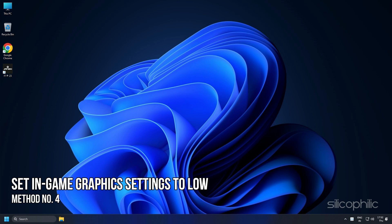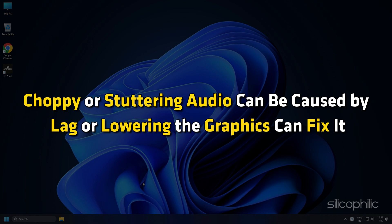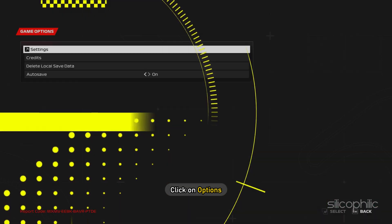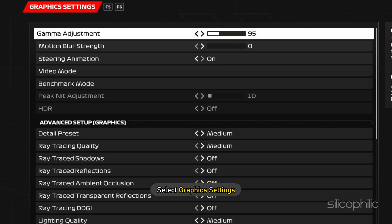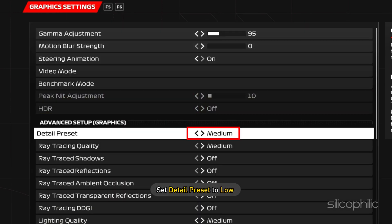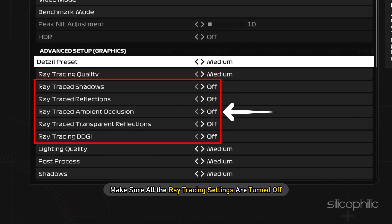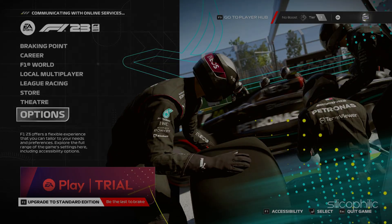Method 4: Another thing you can do is set the in-game graphics settings to low. Choppy or stuttering audio can be caused by lag, and lowering the graphics can fix it. Run the game and click on Options. Select Settings and then select Graphics Settings. Set Detail Preset to Low or Ultra Low — you can try Medium, but make sure all ray tracing settings are turned off. Now close the settings and run the game.